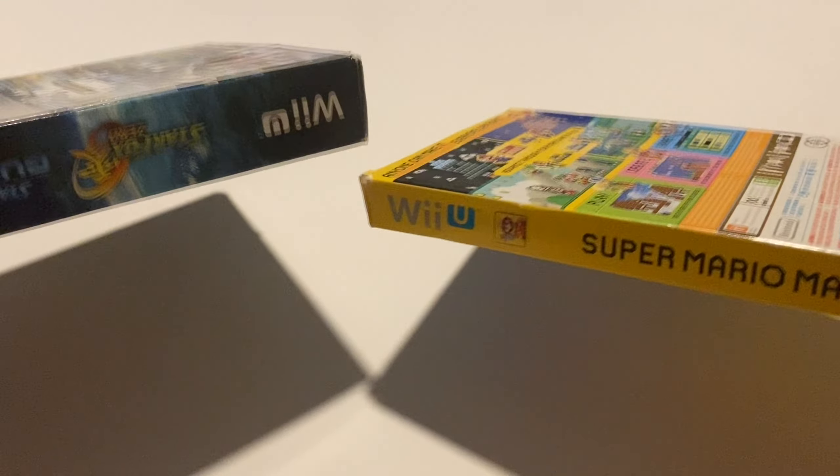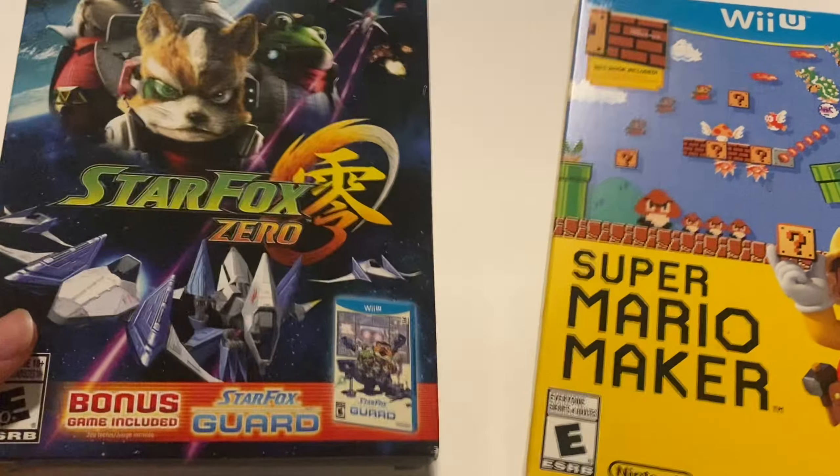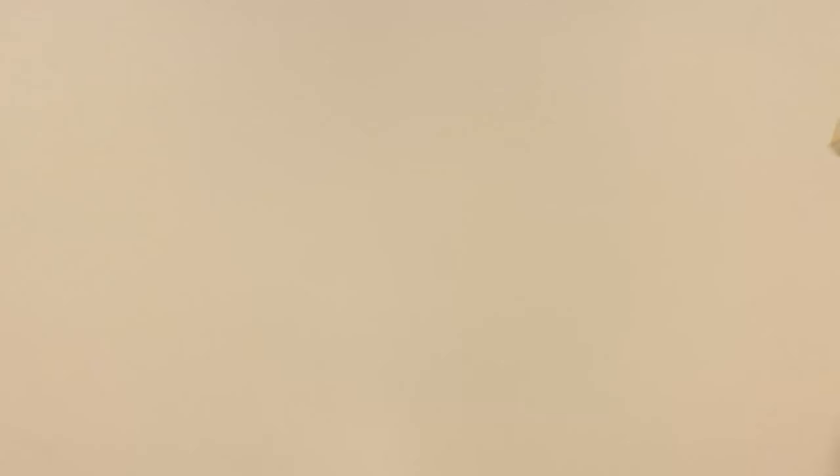I'm just going to breeze through these two — these are just big box bundles for Super Mario Maker and Star Fox. These are not standard cases; these are the bundles. This one came with a little book and this one came with a bonus Star Fox card. Nothing special, as they're basically the same price as their originals.